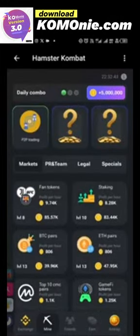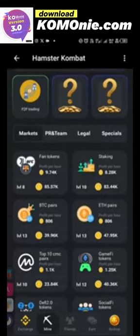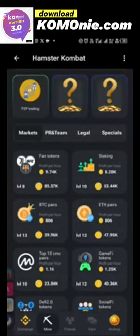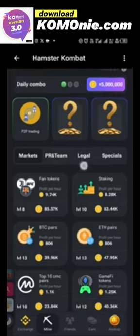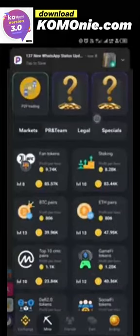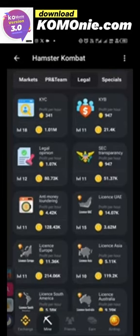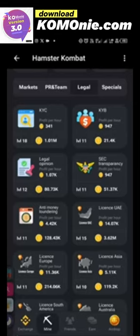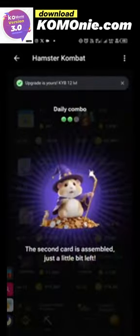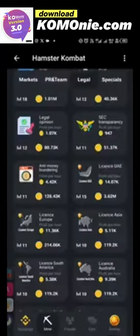The next card we need to unveil for the daily combo is KYB. I'm looking for KYB — let me check under Legal. Here it is: KYB. Everyone, look at it here. Purchase this KYB and that will be the second card. As you can see, the second card is now assembled.